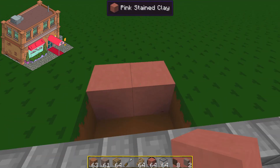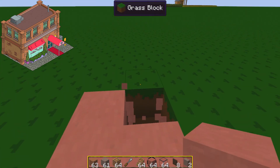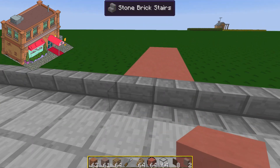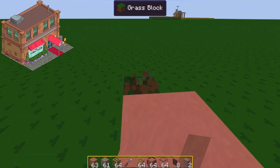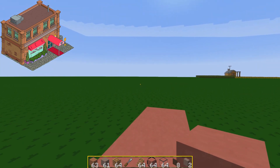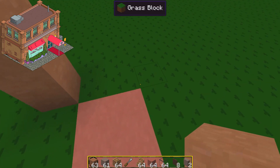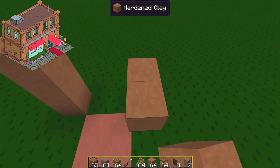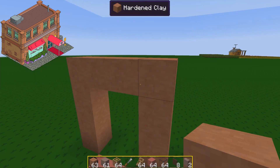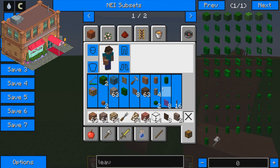We're gonna start off with a nice little pink carpet. This is like the celebrity place to eat — the best place if you want to go somewhere to eat in Springfield, you go to the Gilded Truffle. I've got this nice normal hardened clay for the majority of the building, and then a slightly darker one called light gray stained clay for detail blocks.